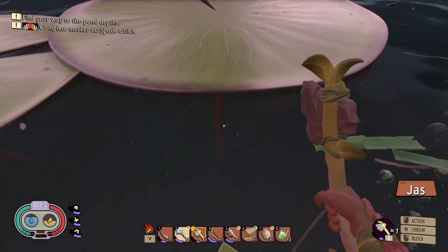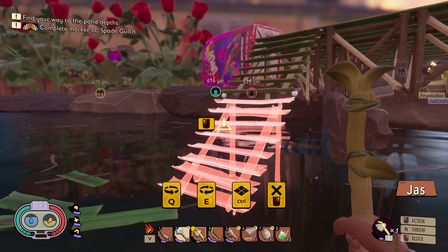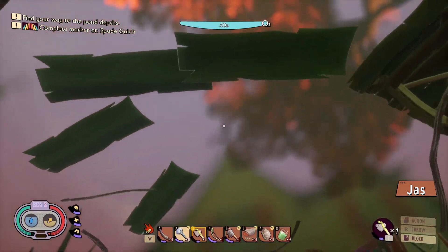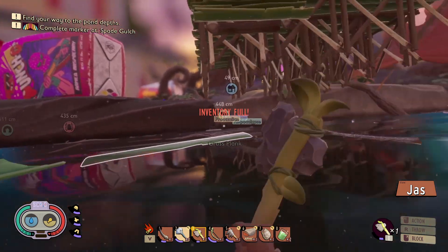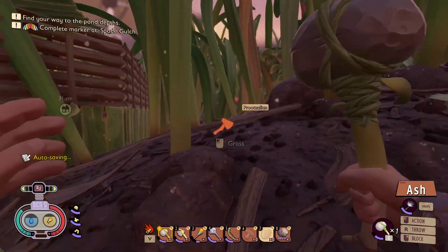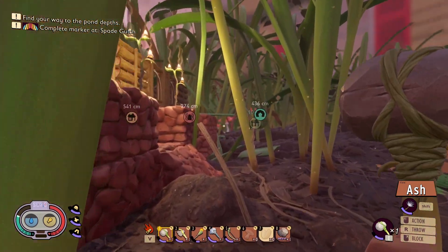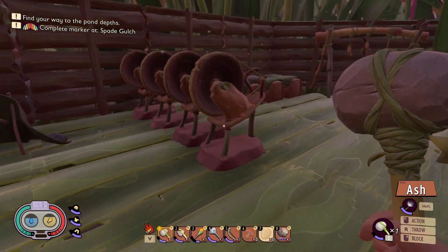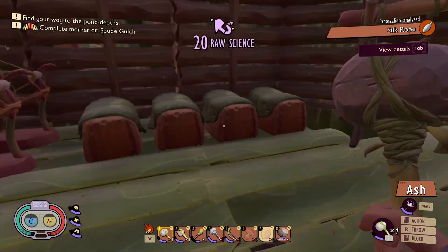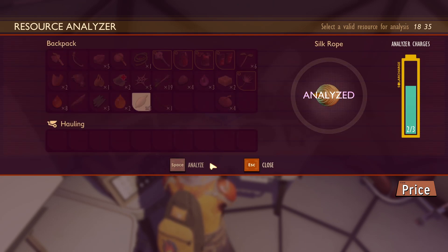I keep throwing stuff — just hucking it all. Alright, we've got some thread, so I'm gonna take this to the science machine nearby. Can I carry this? I guess just push it. Y'all, we're so tiny. I'm getting used to it — I like it, I'm a tiny man. Oh look at all these spinny spool things — yeah, they're neat, right? So busy now. All right, didn't learn anything new from it, but analyzed.